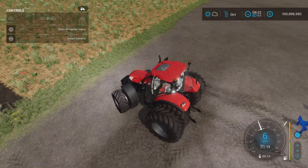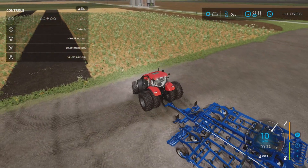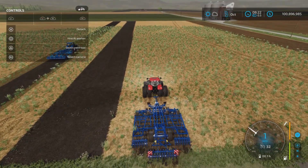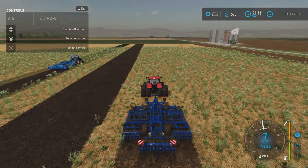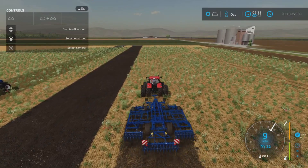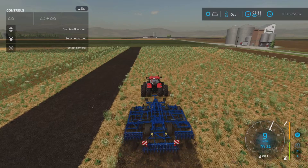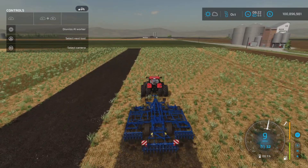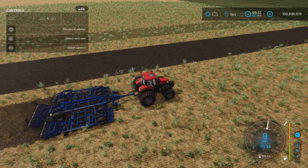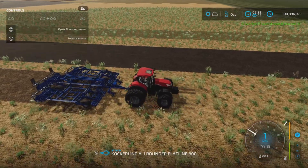This one has twin wheels and the larger 251 horsepower engine — roughly 250 horsepower rated for the implement. I try to test tractors with base game cultivators as a good baseline. As you can see, it's very capable.